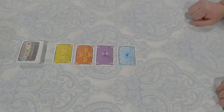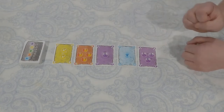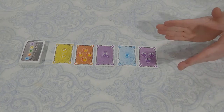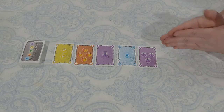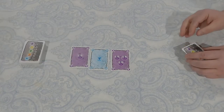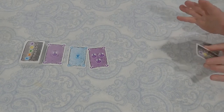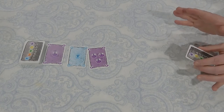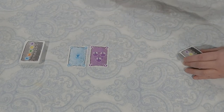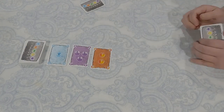If you bust and go above 12, you take all the cards from the draw. If the draw ever empties, you deal three cards up to replace it. The second player deals another card face up — it's purple — bringing the total to 11. I'm worried about busting, so I take the yellow card, pulling it into my hand. Everything slides down and it's back to Lynn's turn.